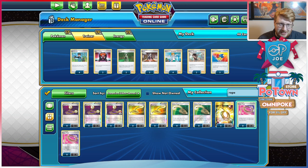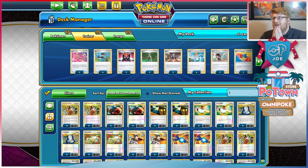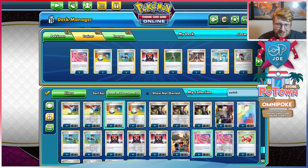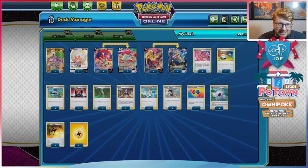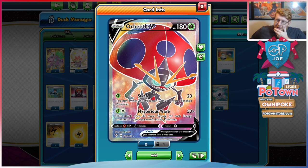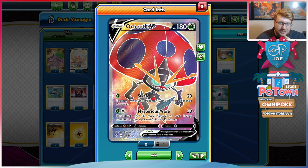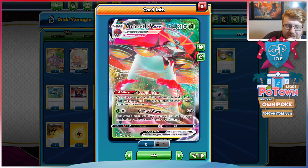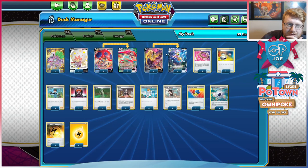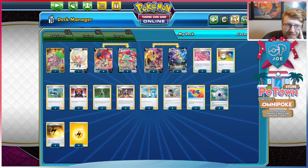Rope and Switch. I probably want a lot of Ropes just in case I don't get Orbeetle out by turn two. I like Jolteon hitting the active then Roping back to the bench. I can very much see hitting 100 with my first Jolteon in the active. Thunderspear's really good actually. Do I play Aurora Energy just so I can Thunderspear turn one and have a target to Rope off of? Probably not — we just have to hope we start Jolteon and Thunderspear. Or if we go second, retreat into Orbeetle, have a switch out, and find double VMAX somehow.